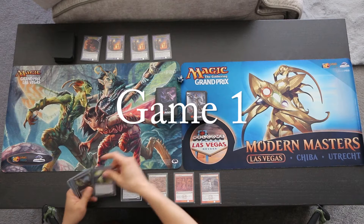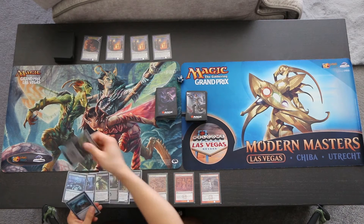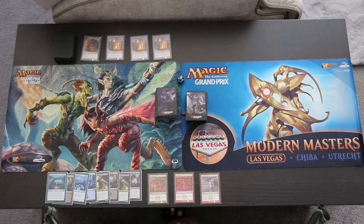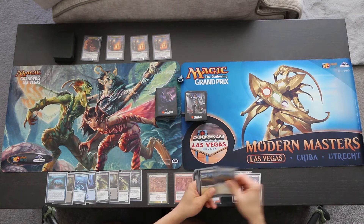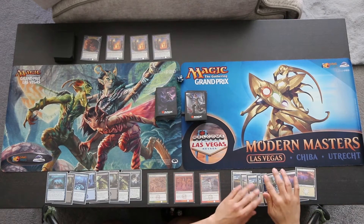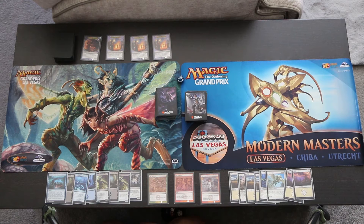Ashiok draws a Farika Spawn, Mindwrack Harpy, Swamp, Mindwrack Harpy, Island, Glimpse of Freedom, Swamp, and Sleep of the Dead. I think this is an acceptable first hand. Elspeth draws a Plains, Karametra's Blessing, Plains, Plains, Leonin of the Lost Pride, Daybreak Chimera, Plains, and Plains. Not a great start with all the Plains, but I think it is something that we can keep.